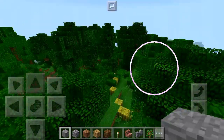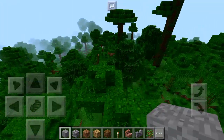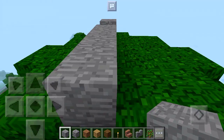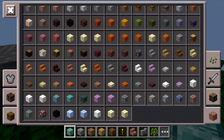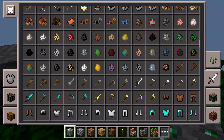Let me check the inventory — is there any new block here? These are all like prismarine blocks. Yeah, emeralds are definitely new. And oh, that's right — vindicator! Yes, vindicator is new, and Vex is new too. Let me see if there are any other new mobs.